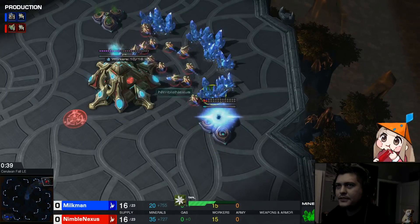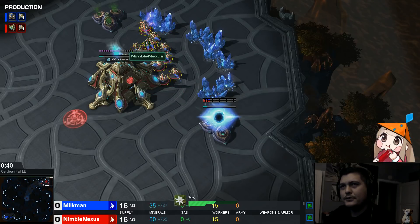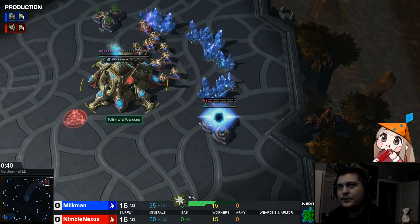Once you get your gas, what I like to do is I like to send my minerals over to this side. While I do that, I hit the C button. What the C button does when you select all probes is if there's any probes with minerals in their mouth, they pretty much just transfer it over to the Nexus as they go to the mineral. So you just hit that C button, then right-click again, and you'll get all the minerals that you can into your Nexus.